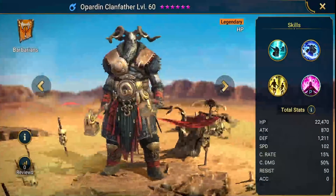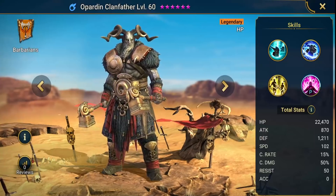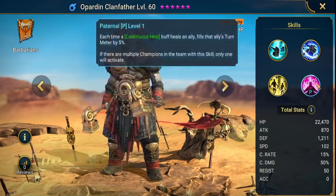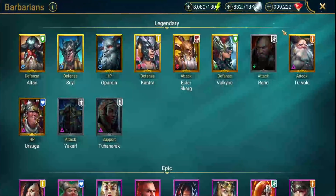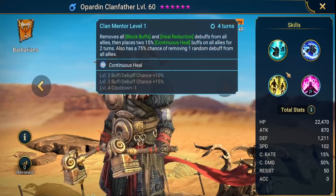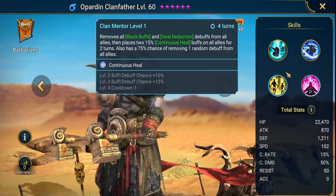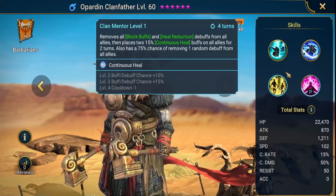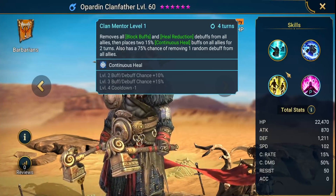If you are tight on resources, this is going to matter a lot. Going over the kit isn't going to help too much — I went over his kit in a previous video. Now, one thing about this champion before I start testing: the most eye-opening thing you're going to see is his AI. When it comes to his AI, you have to consider Plarium's track record — any champion who removes buffs or debuffs needs to have a debuff on the target to use that ability, so he's not going to use it on his own as you would like.